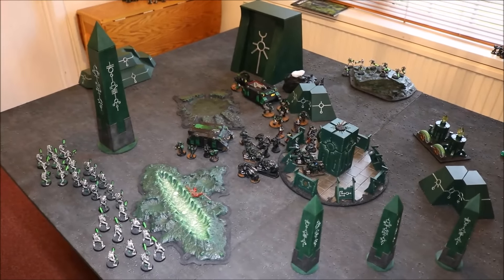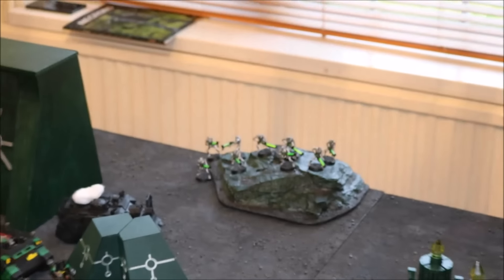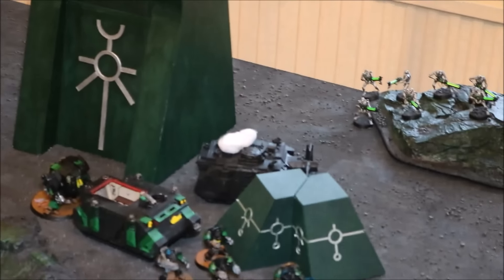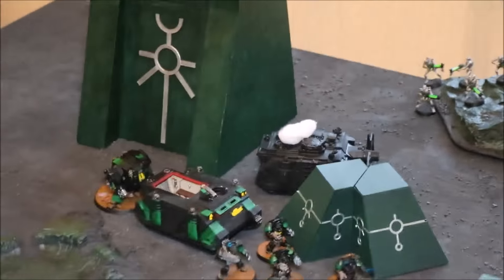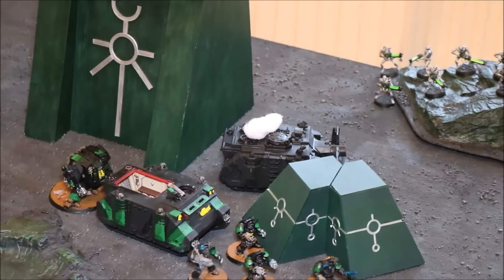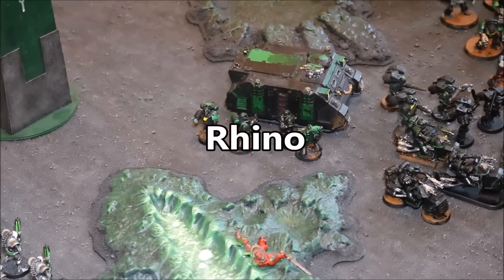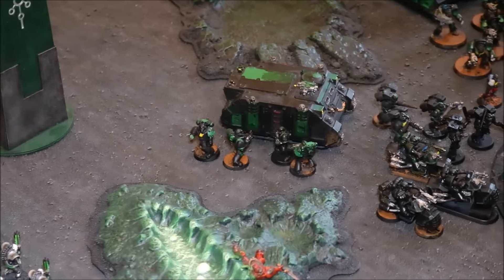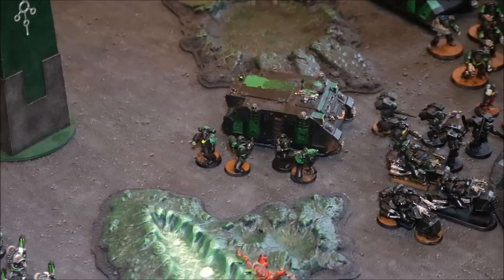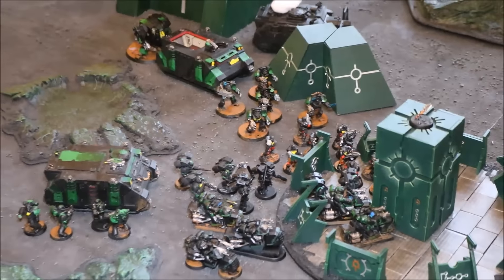End of the Necron shooting phase — started off with some great luck. Shot the warriors at the vindicator, rapid fired, managed two hull points, then a die fell on the floor but rolled a 6 — wrecked it, very useful. On this side, took out the first razorback with the heavy destroyers. Rapid fired warriors, immortals, and more warriors into one unit, killing six guys. They didn't fail any pinning or 25% checks. Space Marines turn 3: they rapid fired my immortals, I lost two, plus a warrior from each of two units from rhino bolter fire.